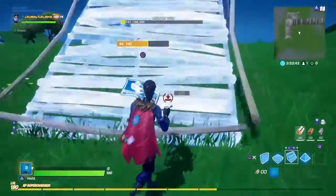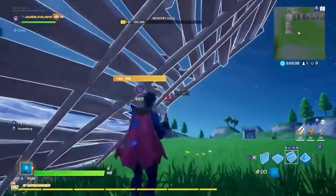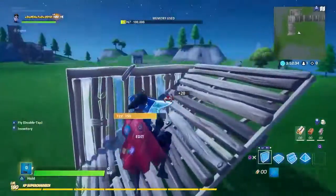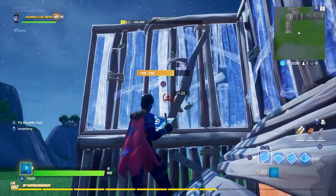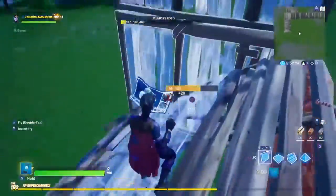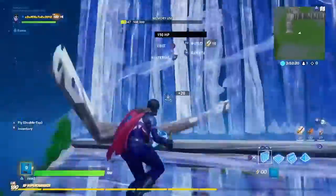I want to teach you guys how to do a 90. First, you place stairs and place a wall here, then you go under like that, then you do this, then that — jump stairs — and just keep on going like that. It's the same process.